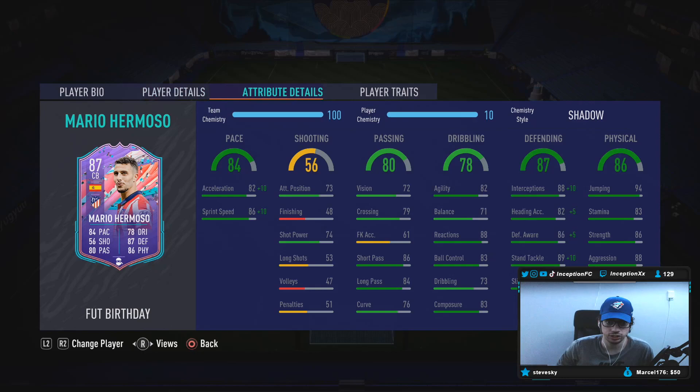Let's see his in-game player traits. He actually has the dives into tackles trait, which is very, very good. Base card stats for pace is at 82 for acceleration, 86 for sprint speed. With the shadow chemistry style, we will be boosting that to 92-96. Base card stats for shooting is at 73 for attacking positioning, 74 for shot power. Nothing crazy there for a center back.